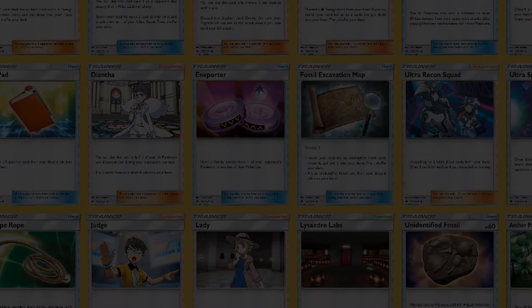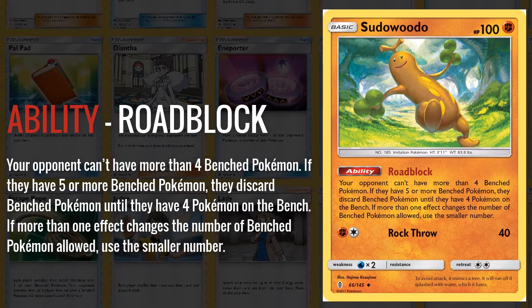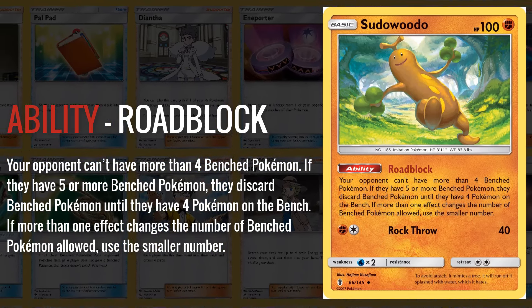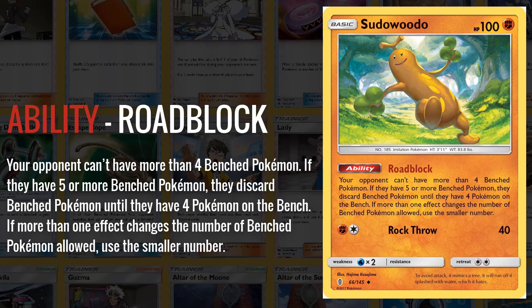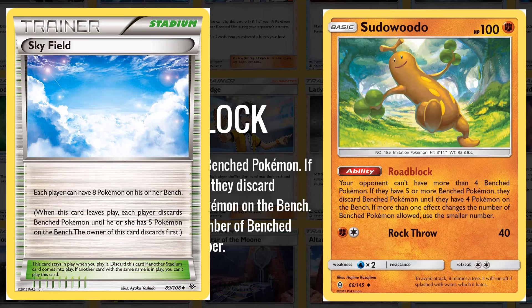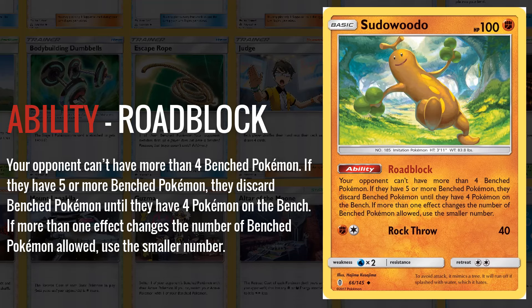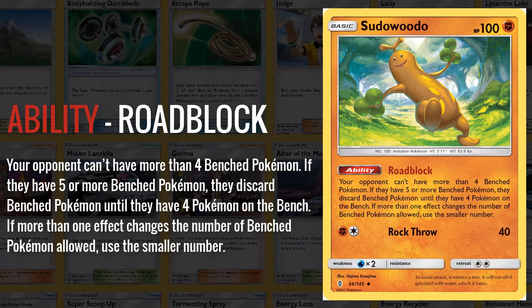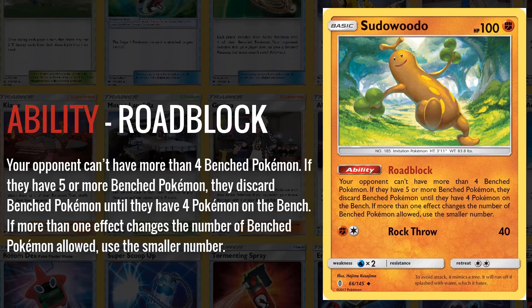Maybe one of the most hated cards of the set was Roadblock Sudowoodo. Roadblock Sudowoodo was a check to decks that needed large benches, by forcing your opponent to have down to four benched Pokemon. While this seems very fair since you would also have four benched Pokemon after playing Sudowoodo, the decks that often abused it were decks using Skyfield Stadium to increase their bench size to eight — so they would essentially play with a bench of seven while you'd have to play with four. It was also a good counter to those decks using Skyfield, so it really depended on which side of Sudowoodo you were on, but you never wanted to see your opponent put one down.